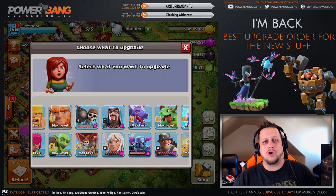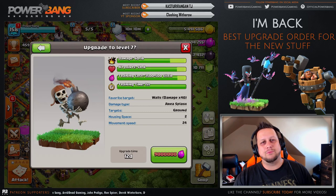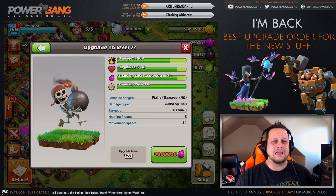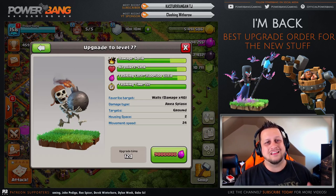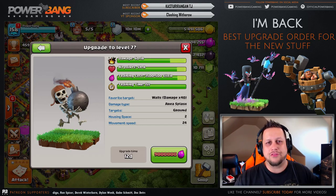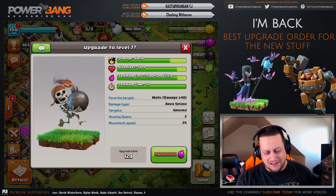Your third priority, in my opinion, should be the wall breakers — getting those bad boys up to level 7. That is going to do wonders for you. Breaking through those super high-level walls is critical. Having any sort of wall breaker fail or catching anything with splash — if you fail to get through those, you are simply not beating through them before your raid is dead in the dust.